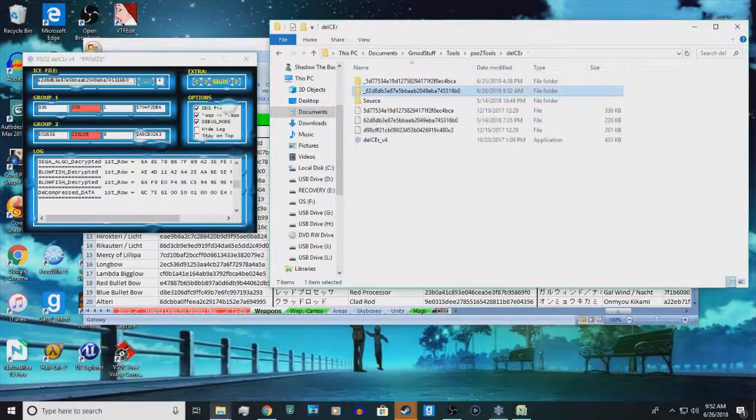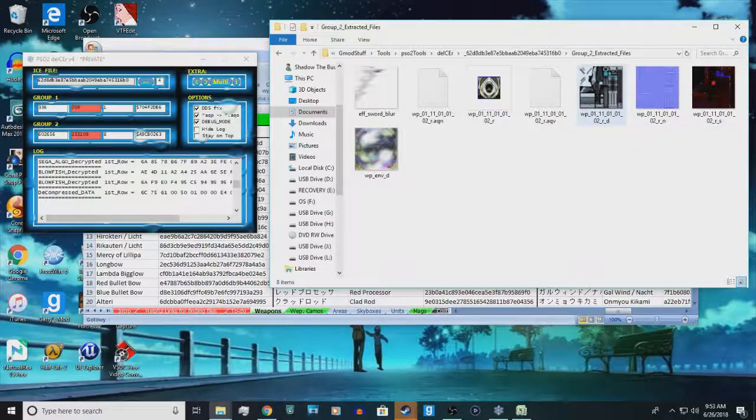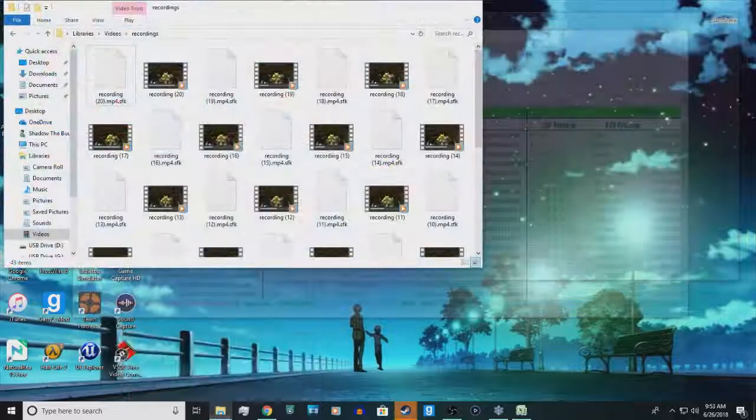We're going to open that folder, and you've got four folders in here. What you're going to be looking for is the Group 2 Extracted Files. All of this here — as you can see — this is the AQO file, which is the model file. And then you have all these pictures here, which are the texture files. As far as I know, there is no add-on for any 3D program that will open the AQO file directly, so this is where it gets a little tricky.